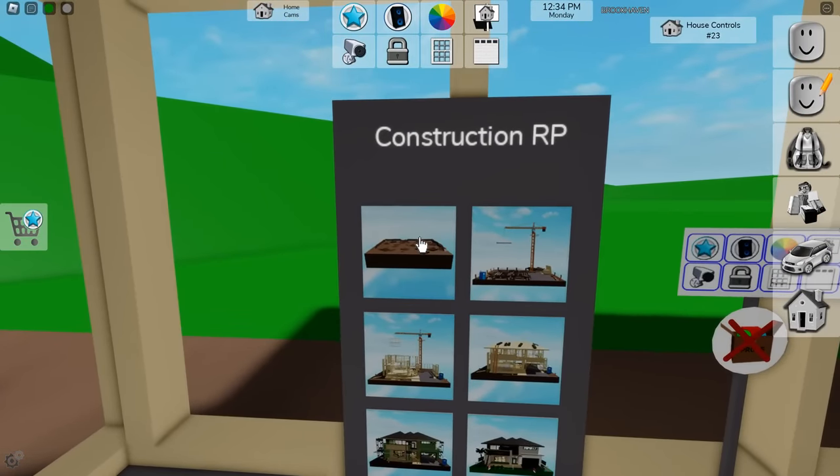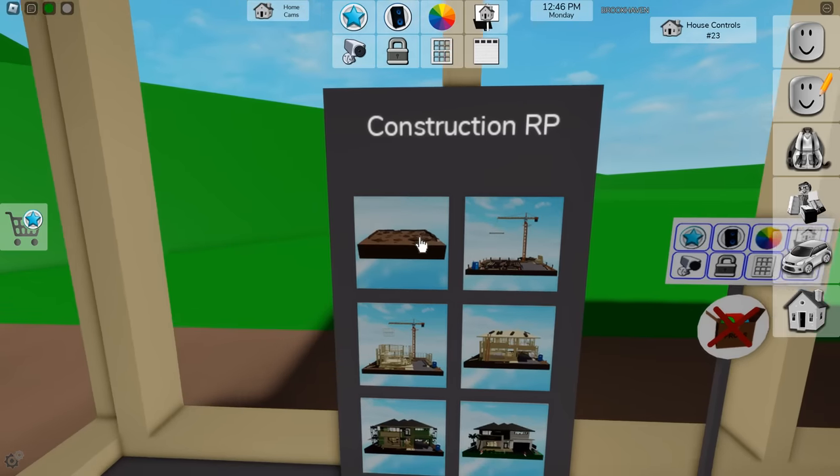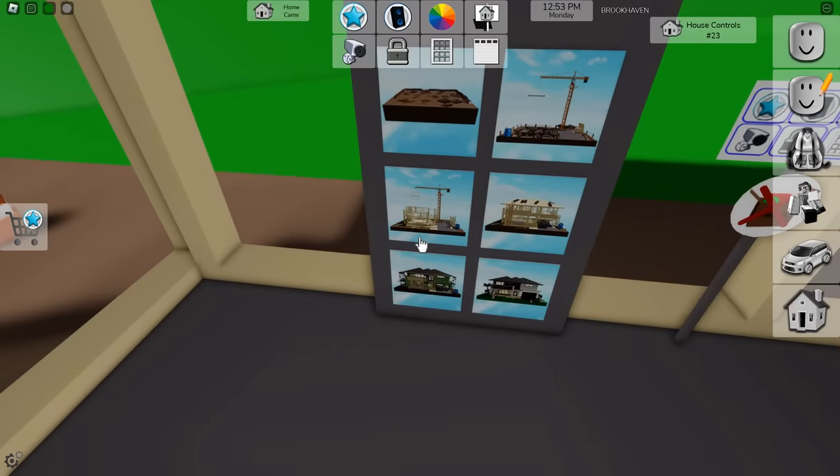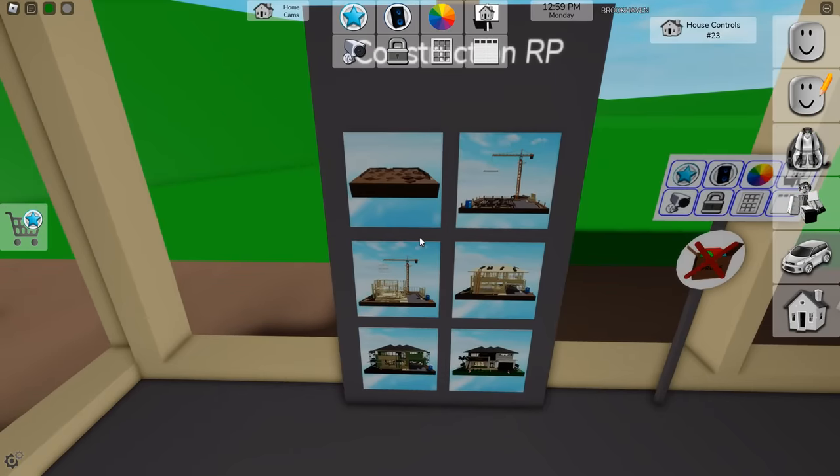We have six construction RP sites that you can utilize throughout your construction gameplay. This is really cool — I remember talking about the possibility of this being added into Brookhaven ages ago, the ability to cycle through different forms of your construction, just like you can pick different versions of the museum, the auto shop, or whatever, and be able to pick through different versions of the construction site.